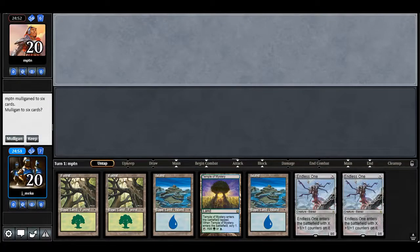Alright, we got another match for the Pain Dreadful Semi Ascendancy deck. I'm going to keep this hand — it's kind of like whatever, but a bunch of Endless Ones will be fine. I have a Temple too, so it kind of smooths the draw a bit.